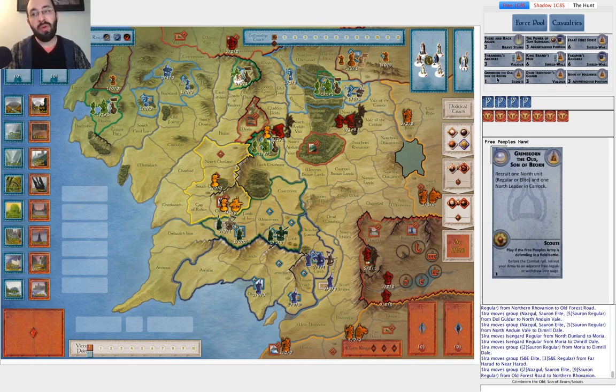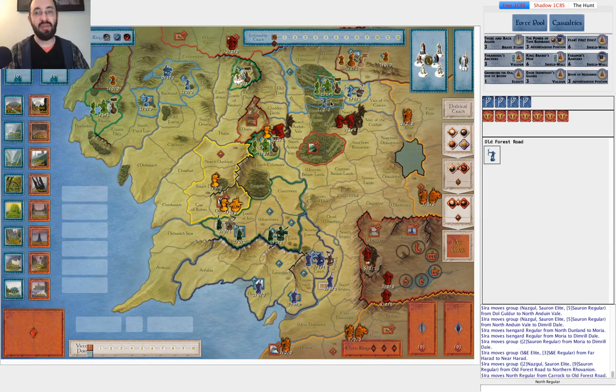I didn't really mention Grimbiorn. Grimbiorn is good, but it's much harder to get that elite all the way into Woodland Realm to really defend well. I like the scouts because Free Peoples have three scouts in their deck and Shadow only has two Swarms of Bats — so you're more likely to have scouts than they are to have Swarms of Bats. If you can get a single Northern unit into Old Forest Road, when Shadow attacks there and you have scouts, you can retreat into Woodland Realm even if the North is not yet at war. The retreating rules say you can cross a territory boundary even if you're not at war, if you're retreating. Shadow will generally not choose to attack, but if you put them in the way, they will.